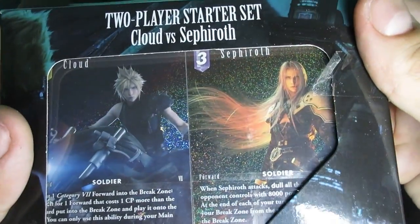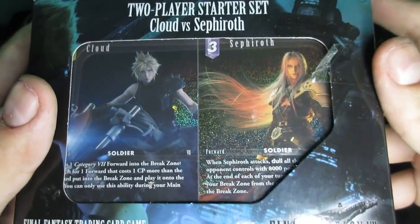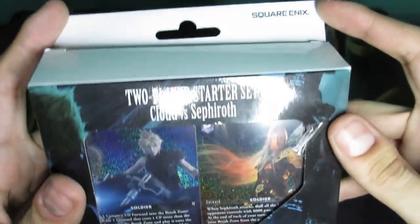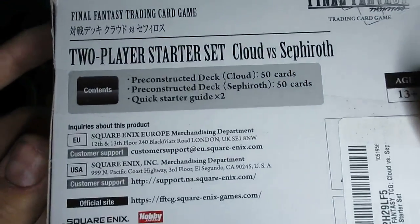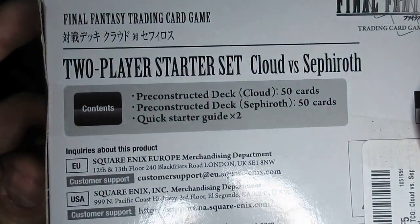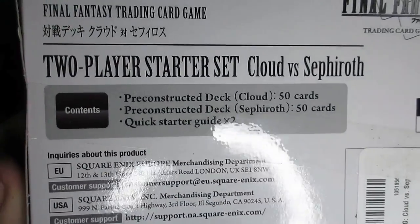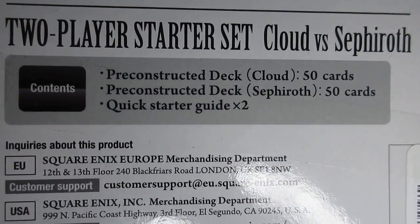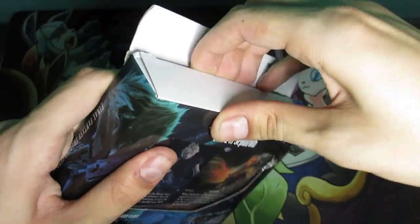This in particular is the two-player starter set: Cloud versus Sephiroth. It is one of several different starter sets out there, and you can find them pretty easily. It's kind of crazy just how many there actually are. This one has two pre-constructed decks — Cloud 50 cards, Sephiroth 50 cards — and then a quick starter guide times two.